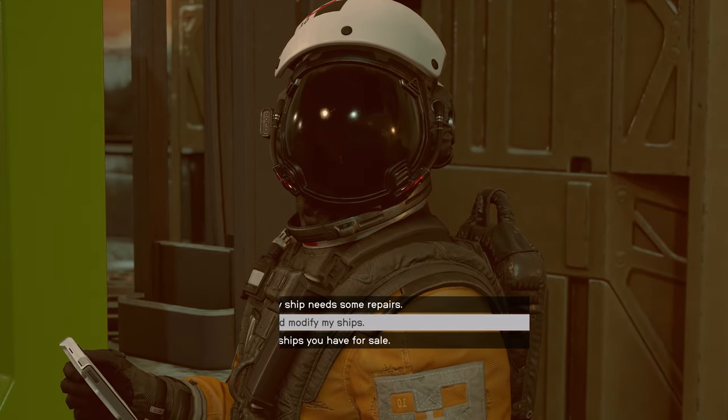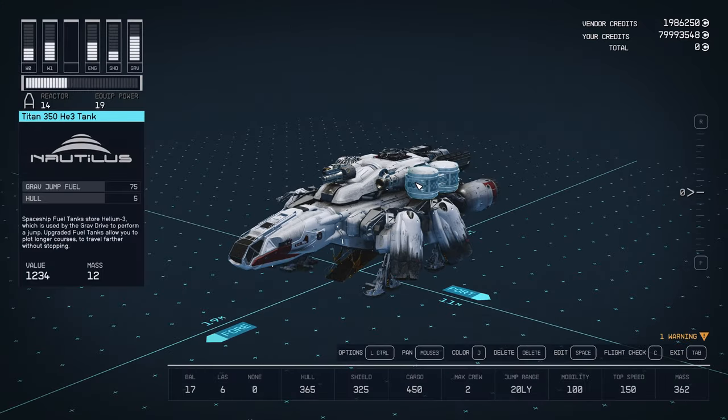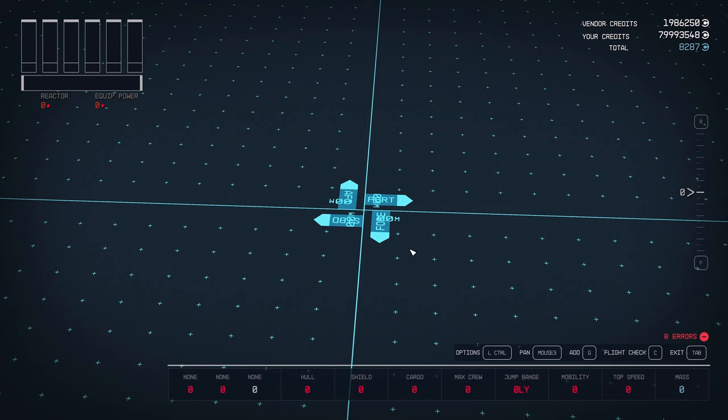Once you have your ship, select the option to view and modify your ship. I'm going to put the complete parts list on screen — pause the video here and let's get shopping.